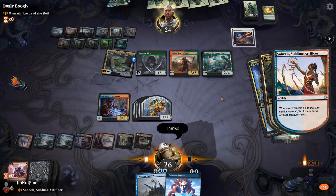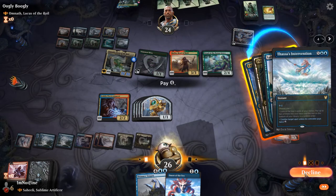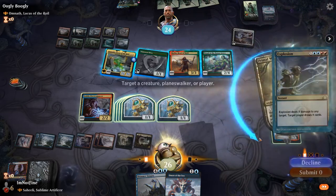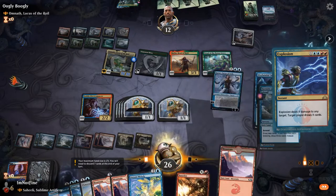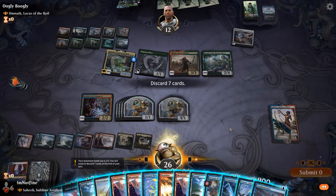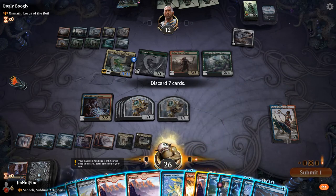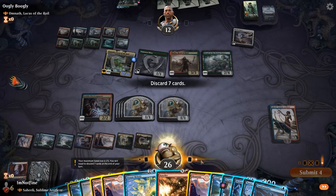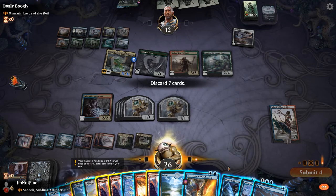Even if they have a counter we decline — and we still draw a ton of cards here. There is another Banefire, so pretty great. Let's discard everything except one land, because we don't think we even need additional draw at this point.